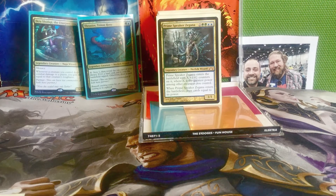Next we have Prime Speaker Zegana — two green and two blue for a 1/1 merfolk wizard. Prime Speaker Zegana enters with X +1/+1 counters where X is the greatest power among other creatures you control, and when she enters the battlefield you draw cards equal to her power. So if you had Ikra Shidiki and Thrasios on the battlefield, Zegana would get three counters and you'd draw four cards. It's actually a staple for any Simic deck — a really great card draw engine.